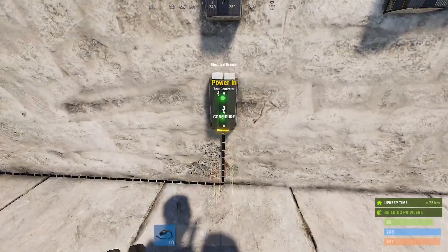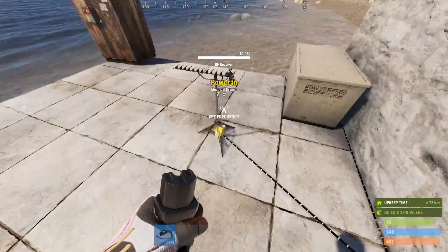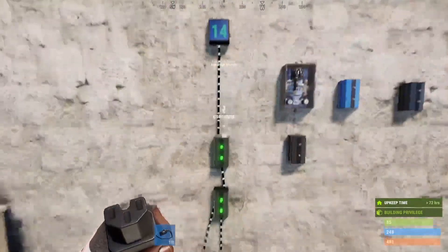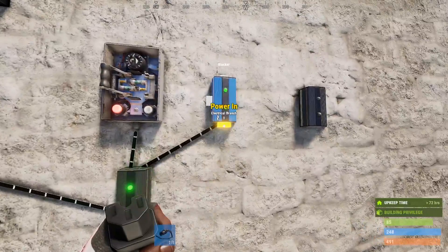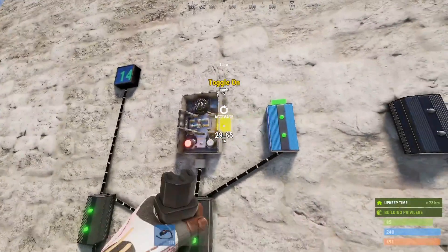Run your power source to branch one. Branch out goes to an RF receiver — we'll forget about it for now. Back to the branch: power out runs into branch two. Branch out to the power in on a counter. Power out runs into branch three. Branch out runs to the power in on a timer. Power out runs to the power in on a blocker. Power out on the blocker runs to the trigger on the timer.